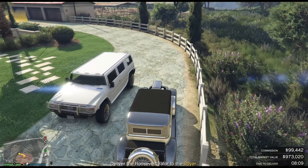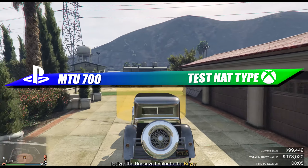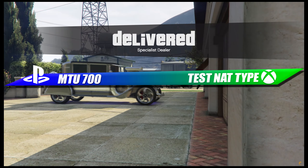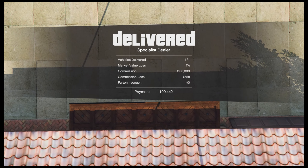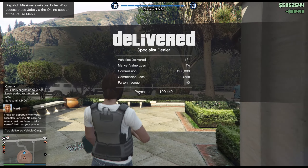If you want to get yourself in a public session all by yourself, MTU settings on PS4 — put it at 700. On Xbox One, when you're in a public session with people in there, just test those settings and they should disappear. We just made ourselves $100,000. I lost $500 but you make that back so easily.